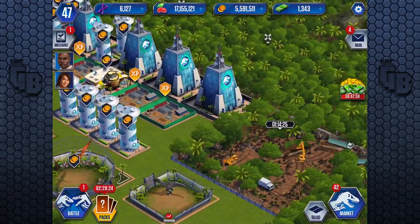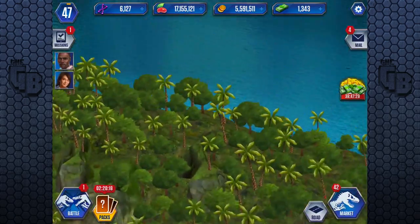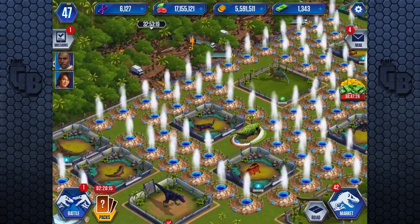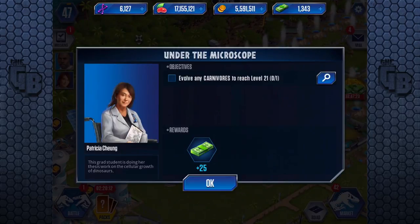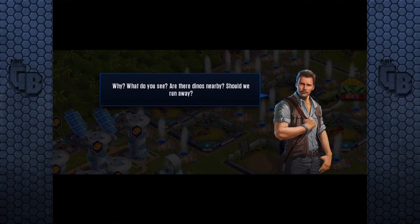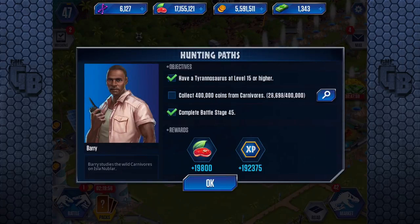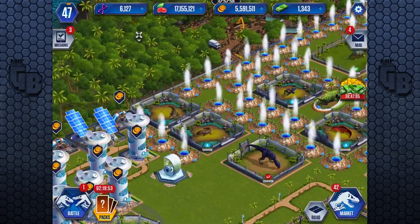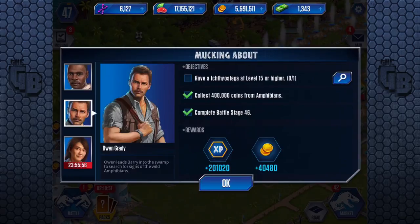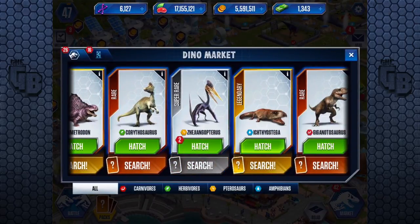The Pterosaur cineplex has an IMAX logo now with more detail. The communication centers look smaller - in fact everything looks smaller. I think they've zoomed it out. The mission says: 'Collect 400,000 coins from carnivores - that's nothing, I could do that in my sleep.' The missions are a little bit bigger in the icons. Do we have another Ichthyostega? I feel like we do.